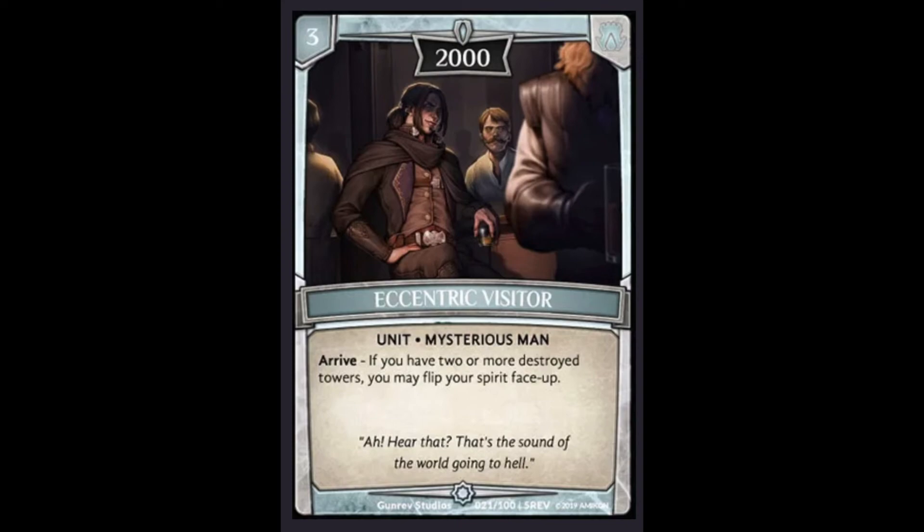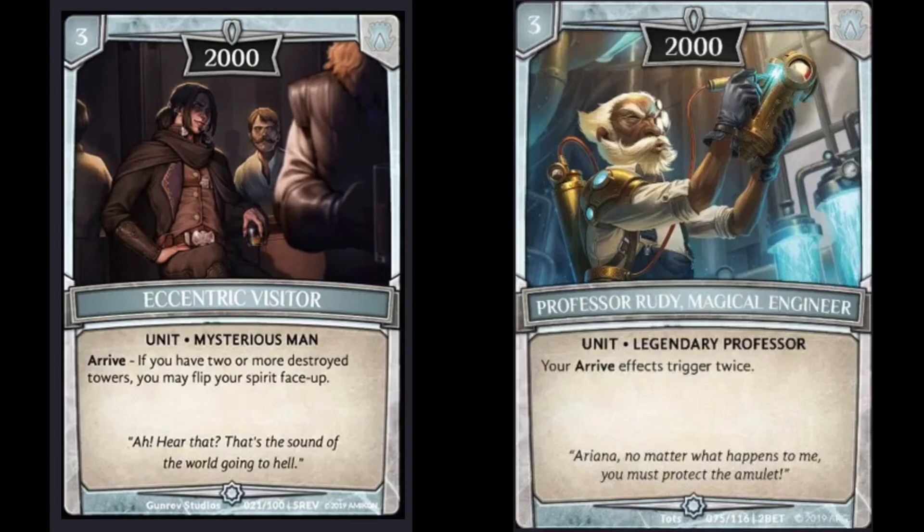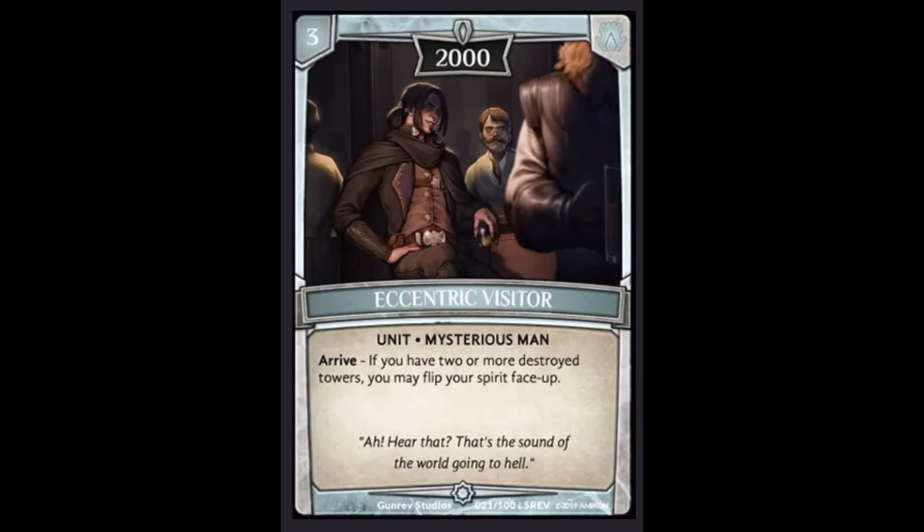He's got a very unique interaction with Rudy. The question is: can you soul burst something while Eccentric Visitor and Rudy are on the same stack so you get two arrives and soul burst multiple times? And that can happen, so that's a very nice interaction — kind of a power play similar to what Rudy and Sylphia were back whenever Sylphia wasn't banned. This card's going to continue to get better, even though it's really good already.